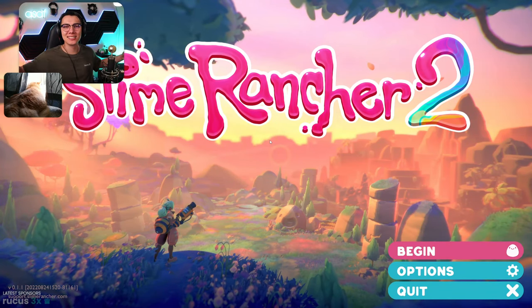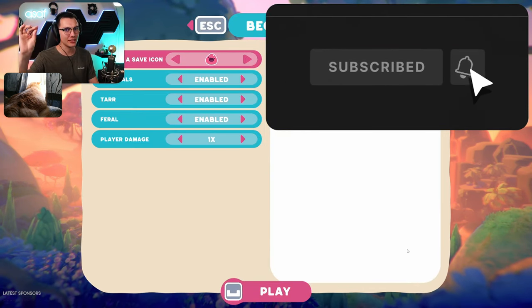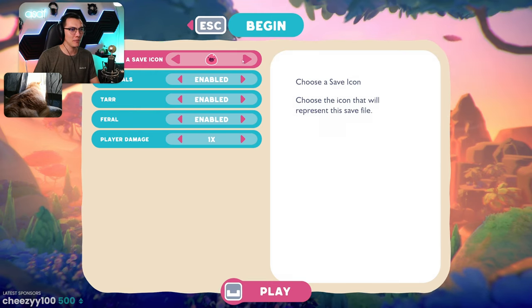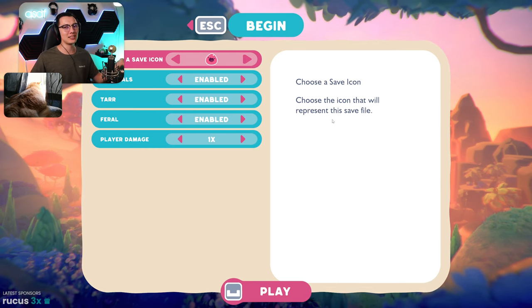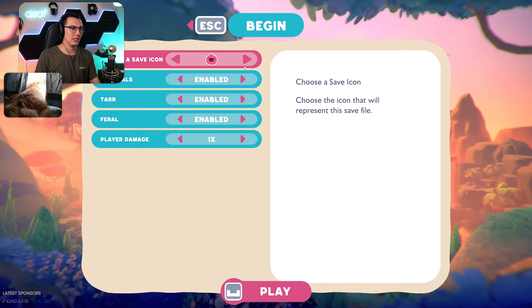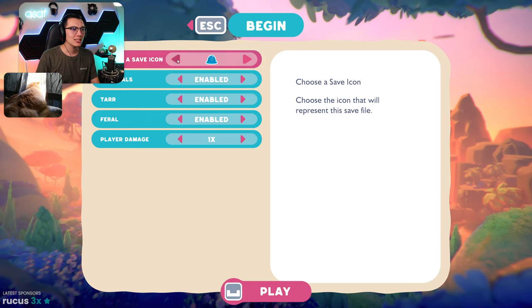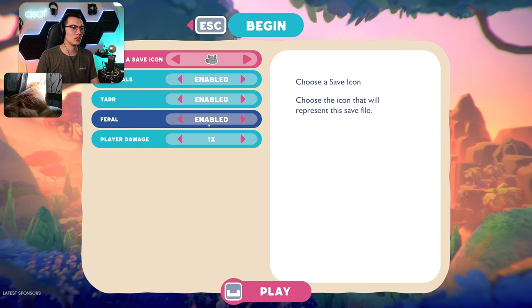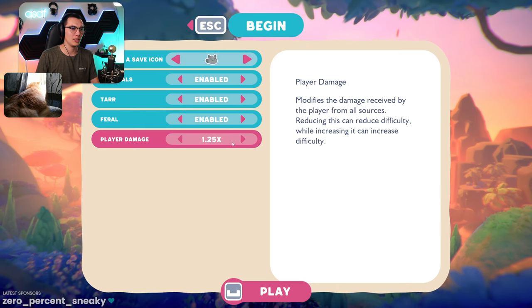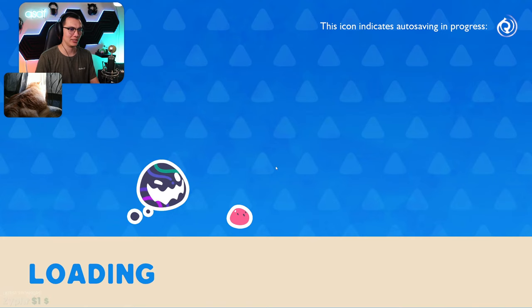Hello everyone, my name is Asdf, welcome back to Slime Rancher. Disclaimer before we start: this is pre-released early access build of the game. Some things may be buggy. Here's how you submit bug reports — we're going to be adding a lot of content and saves may break, so we're in this together. Choosing a save icon — is that a beaver? Let's go with happy tabby slime. Tutorials enabled, tar's enabled, feral enabled. Player damage modifies the damage received by the player. We're not a masochist so we'll go with standard damage.